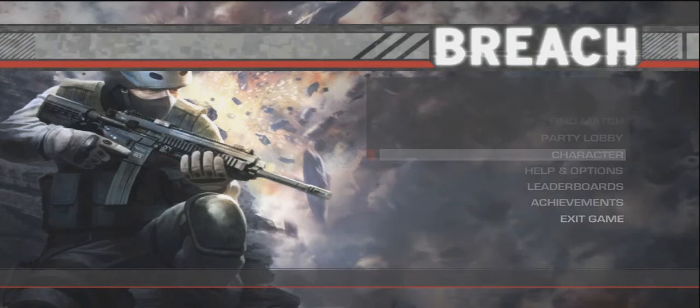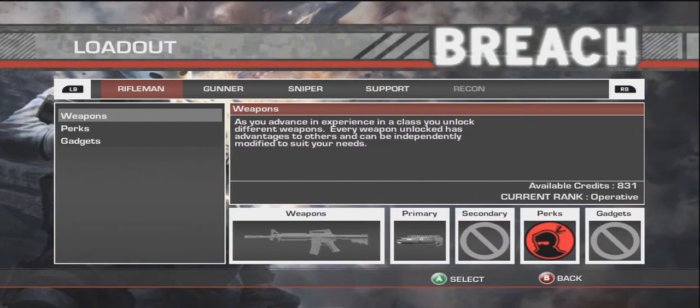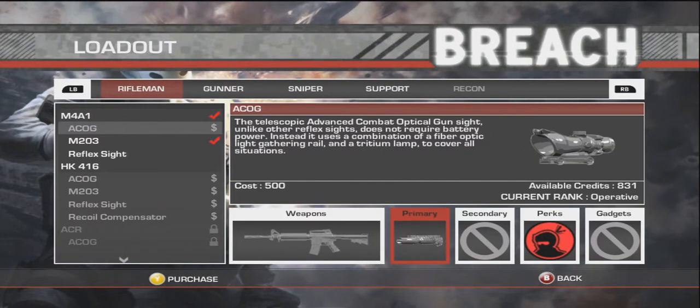So, character. Everybody's asking about the loadouts. For Riflemen, you have the weapons — an ACOG or M4. Then you're choosing an ACOG, M203, or a reflex sight.